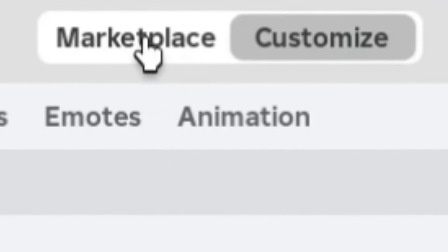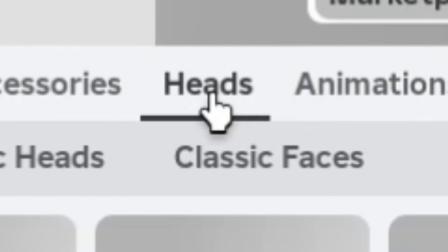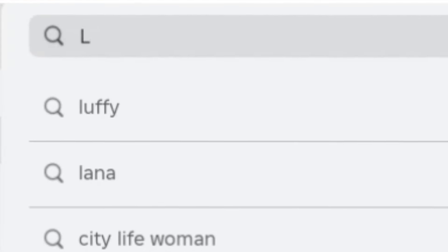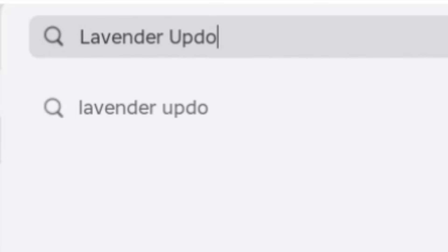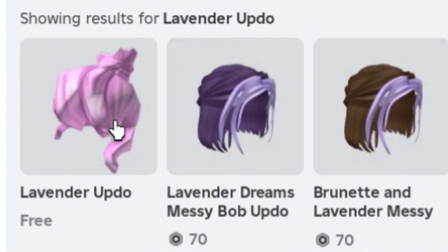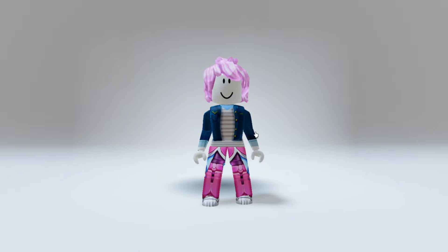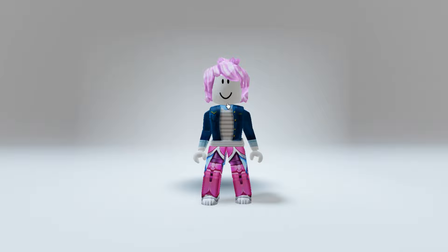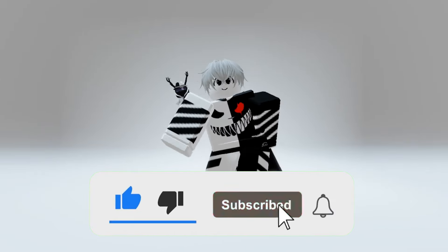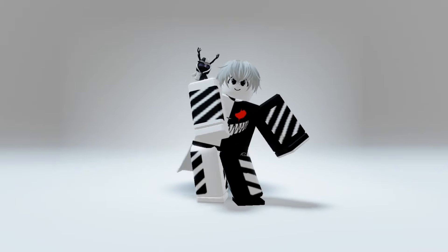Now go to the marketplace, click on heads, then click hair, and search for this hair. This is the pink hair we are looking for. This hair is a classic lovely pink Roblox hair from 2016 and you should definitely obtain it. Please don't forget to like this video and subscribe to my channel with notifications on — it would help me a lot. That's all for today's video. I hope this helps. Bye!